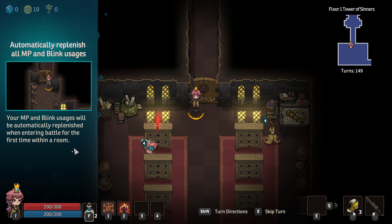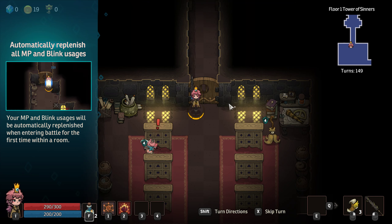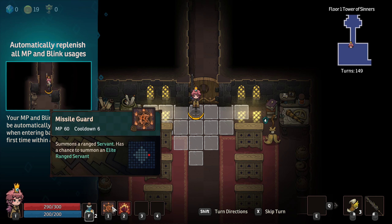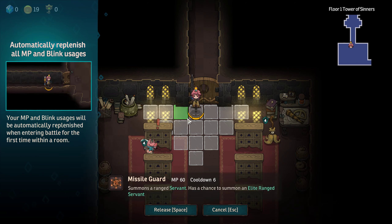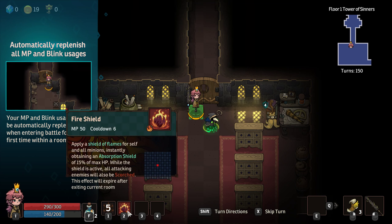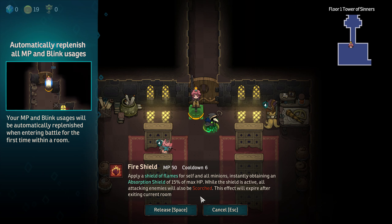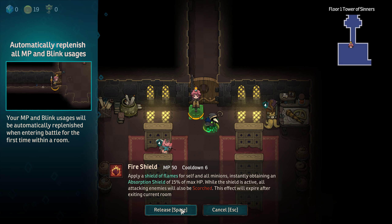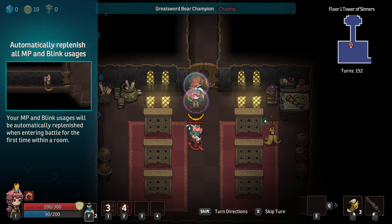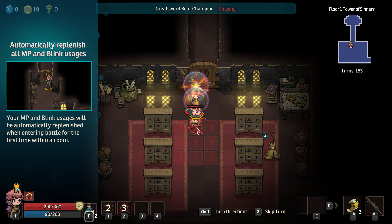When entering battle for the first time — I see. So it encourages you to use all your Blink and all your magic points every room. They're chasing. Let's summon a Missile Guard, put you right next to us. Do we need to fire shield? Sure — what else are we using our magic points for? All attacking enemies will be scorched. Let's kill this hog first.